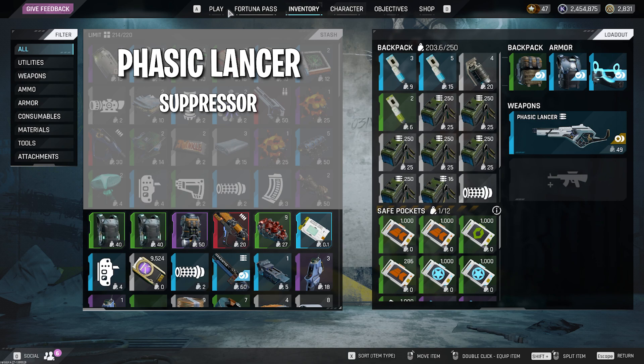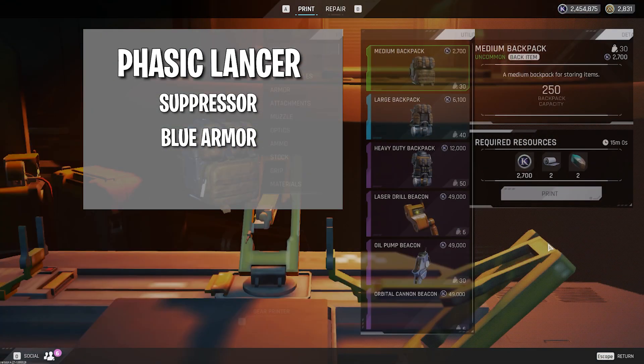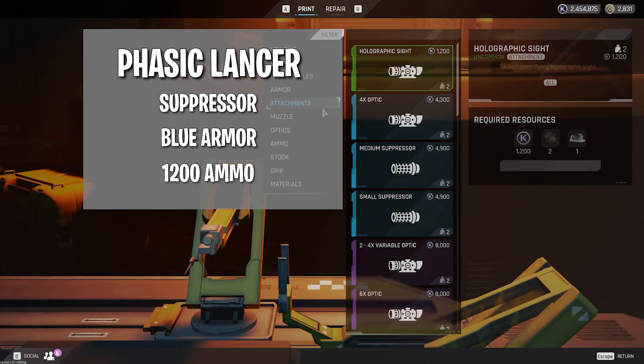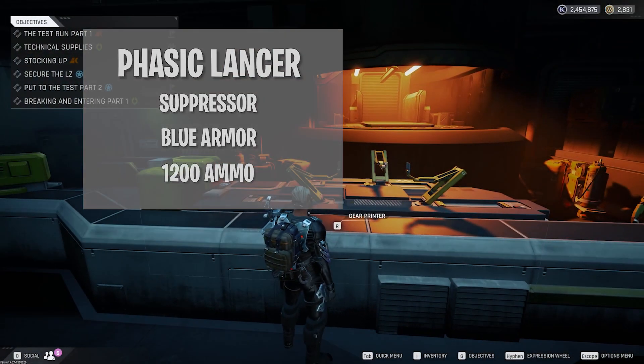From an armor perspective, blue is ideal, green is acceptable, and white is doable but not recommended. I like to bring somewhere between 1200 and 1500 ammo. This fight lasts around seven minutes, so you definitely want to make sure you have enough ammo to clear the whole thing and handle any other players or monsters you might encounter along the way.